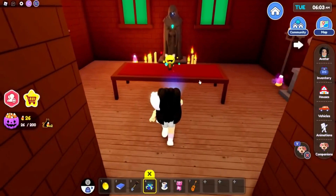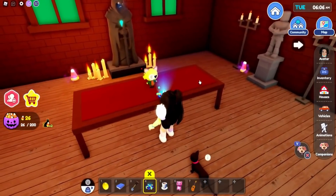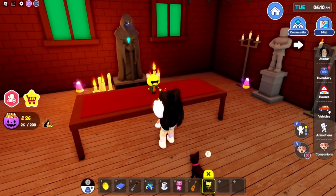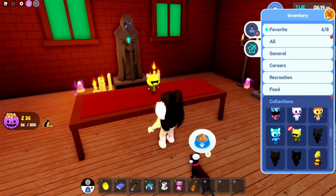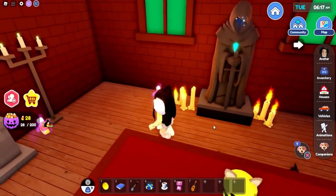I did find one of the new plushie locations, and you will find it hidden in one of these rooms. We're going to go over and click, and we have our very first Halloween plushie. That one looks so creepy. And there's even a ton of candy corn that we can get in here as well.